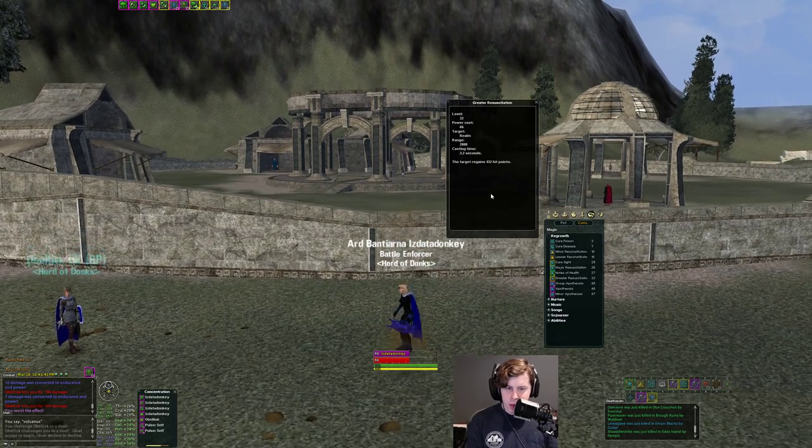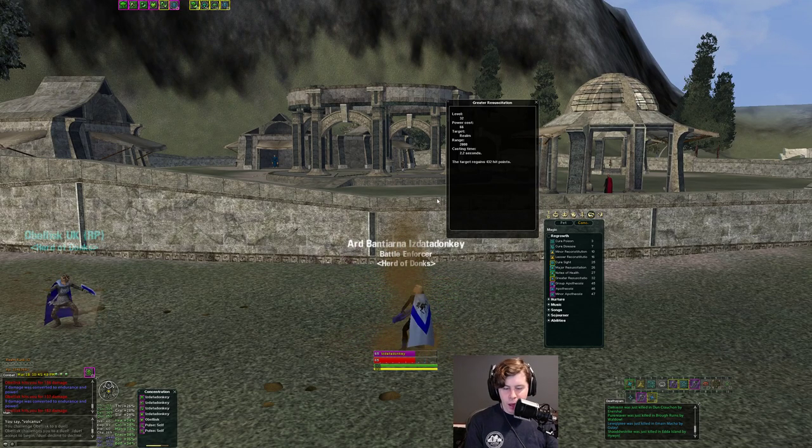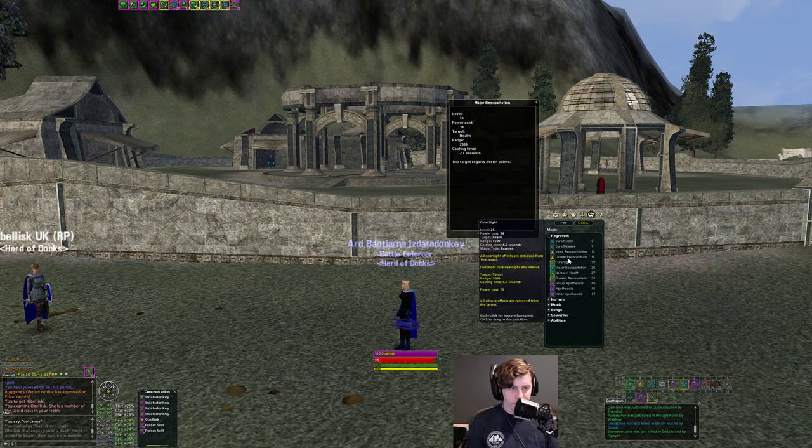The greater heals for 675. The major heal heals for about 381 — a little over half the value of the greater. But the reason you might still want the major on your quick bar is the power cost: the greater heal costs 66 power, while the major costs only 19 — less than a third. So you can put out a lot more major heals. If you only have 8% power, you might want to use major heals just to get more output before you run out.